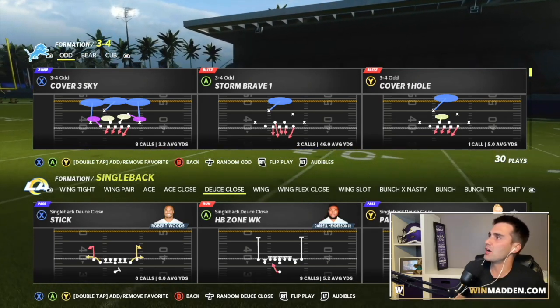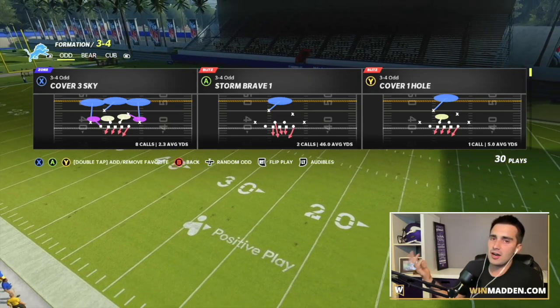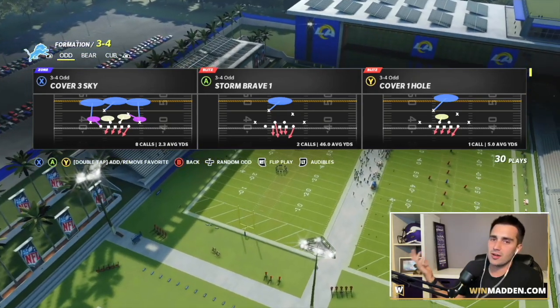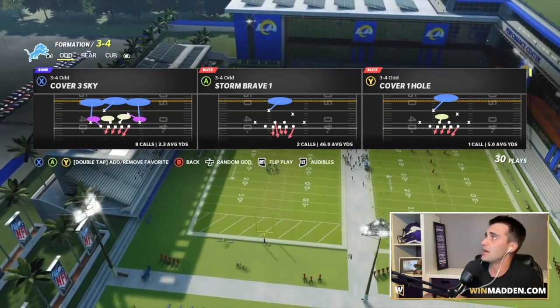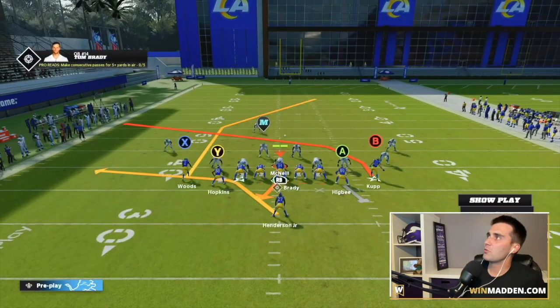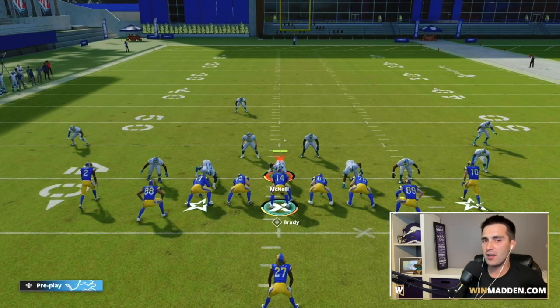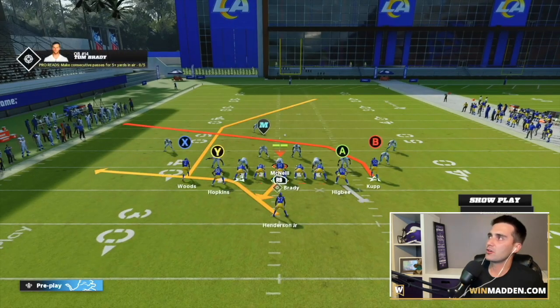On offense we're in PA Expos Cross. On defense, we come out in three-four odd — I'm only choosing it because it has a cover four that doesn't match. We are on the left hash mark, and that is very important.